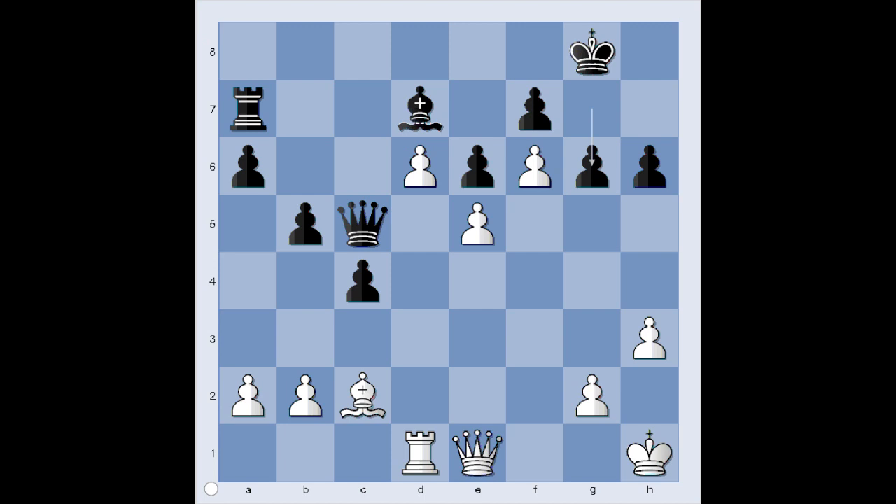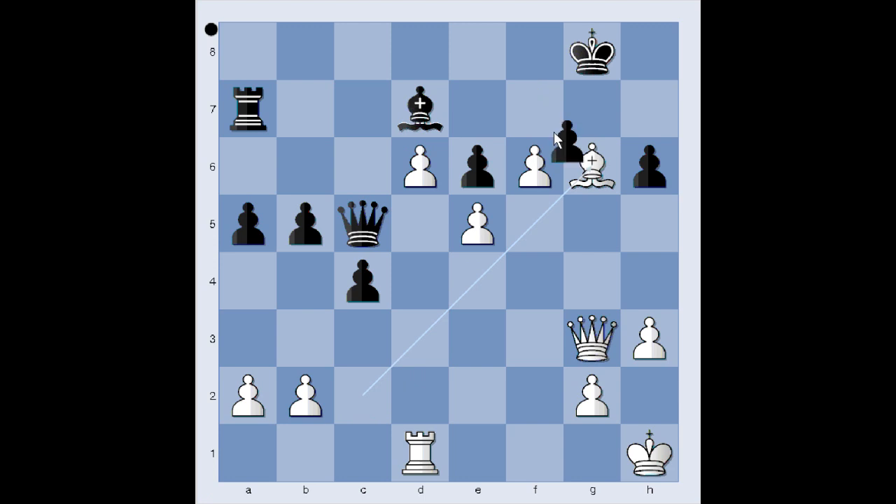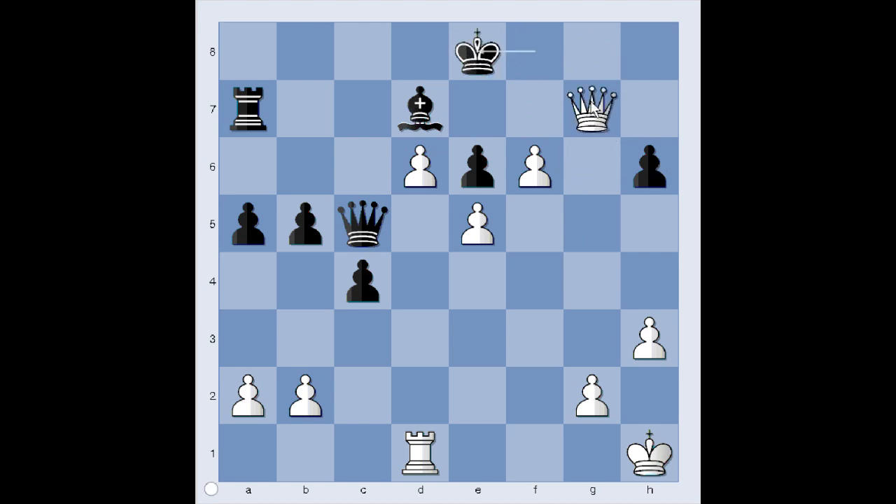So we have g6. Queen to g3, defending the pawn on e5. Let's play a random move — a5. What would you do in this position with the White pieces? Have a good look; you can pause the video and try to find the best move. Bishop takes on g6 — it's winning! After pawn takes bishop, Queen takes on g6, check. King to f8, check — and checkmate!